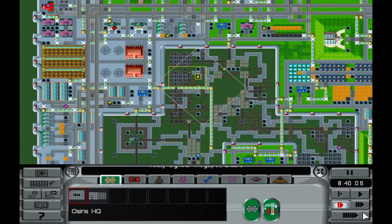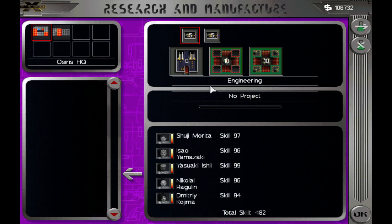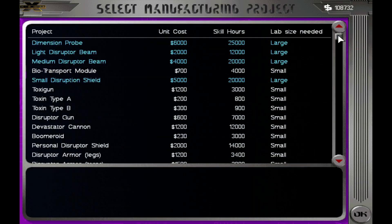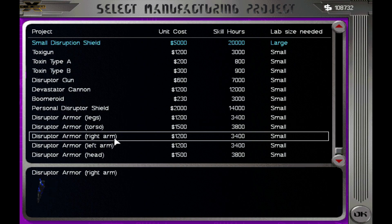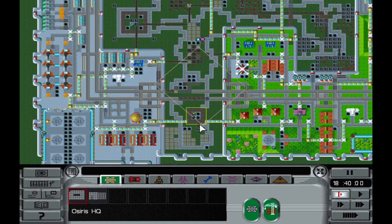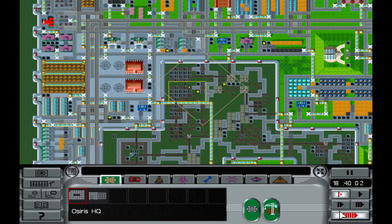Head armor is done. The torso armor is almost done. Let's crank out a few arms. We're going to have to — I'll do it between episodes — transfer some things from the manufacturing base here. It's going to be kind of annoying.